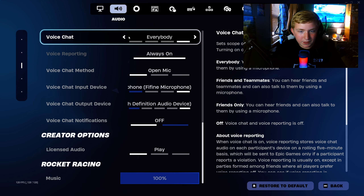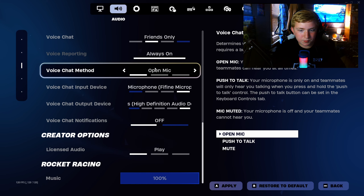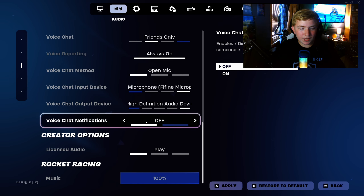Voice chat is set to everybody — I usually have that on friends only. Voice recording is always on. Voice chat method is open mic — I don't use push to talk, I don't really have something I can press whenever. I have a Fifine microphone as my main mic, with the same headphones as the output device. Voice chat notifications off — they just distract me a lot and it annoys me.